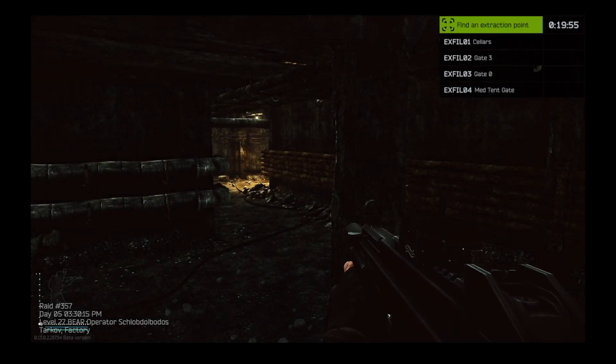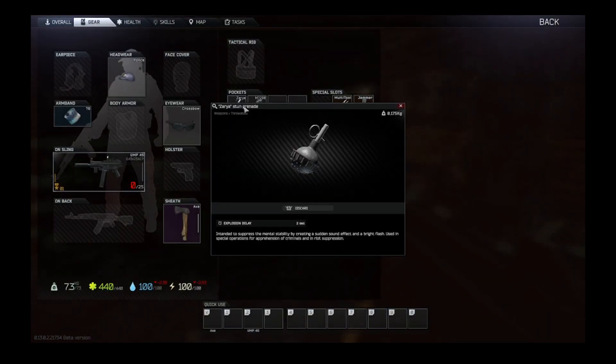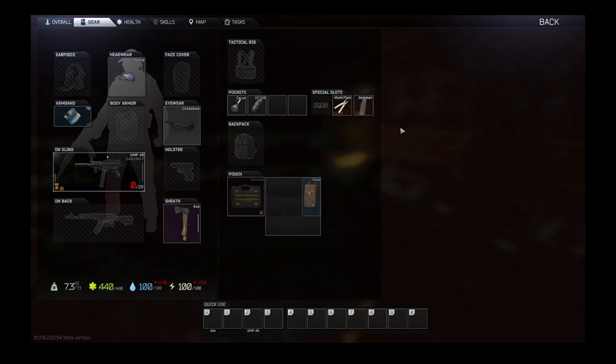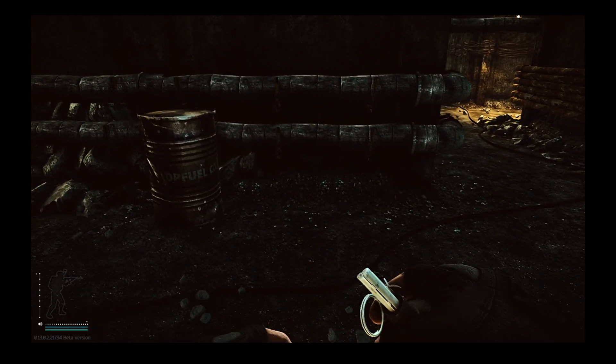Hello, and if you're watching this, then that means you want to know if there's a difference between the Zarya stun grenade and the Model 7290 flashbang grenade. Obviously there's going to be a difference — one's a stun and one's a flash — but we'll take a look at each of them.